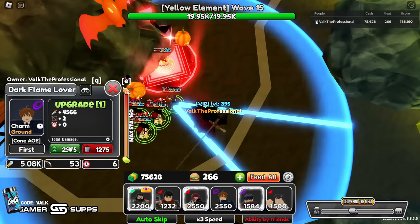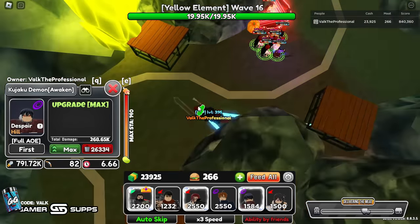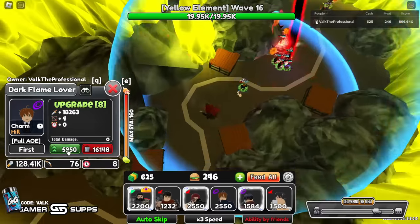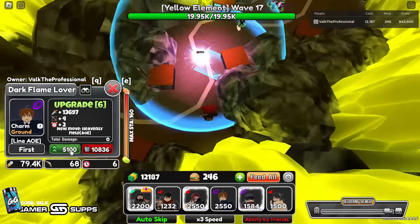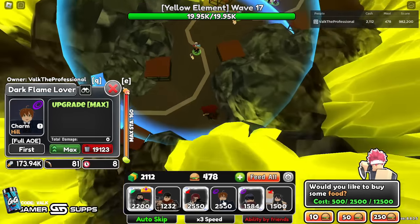Now we pick up Dark Flame Lover and place him right here — he applies charm. Then we pick up Kujaku Demon and place him right here. We start putting Dark Flame Lovers down this pathway so that if enemies get by, we can stall them even more. This is basically just the stall fest now. We could have brought Witch Knight to get a reset, but it's not a big deal — you can just do multiple runs. The easiest way is to do this with multiple people so different players can bring different stall units and last that much longer.